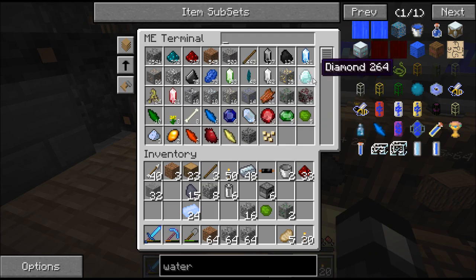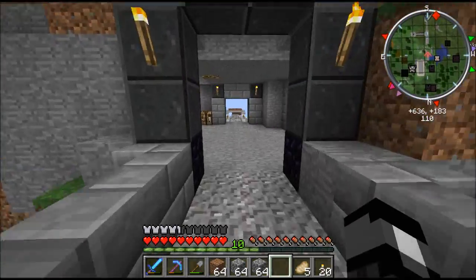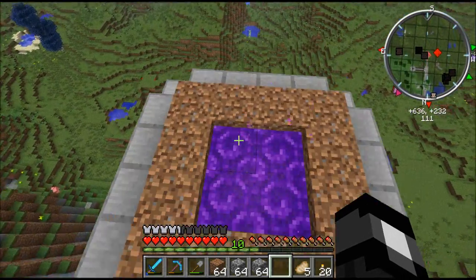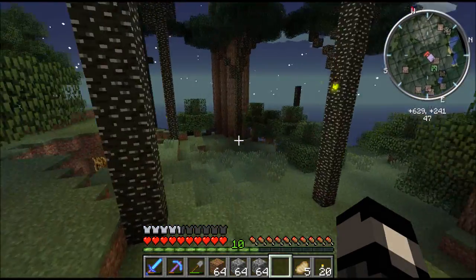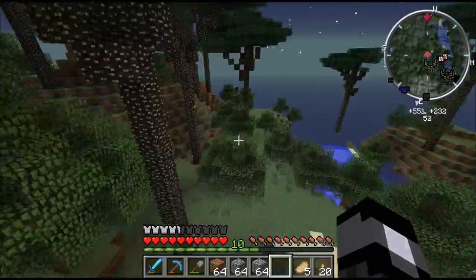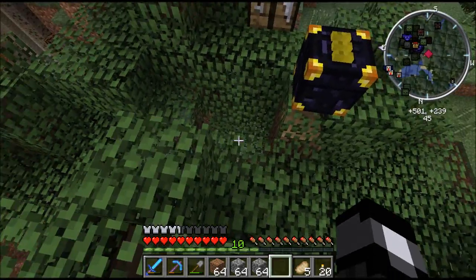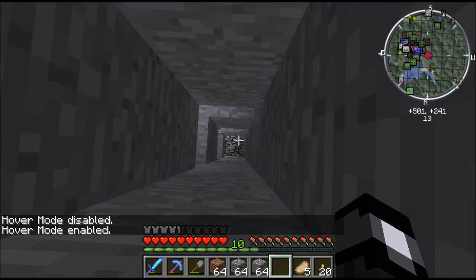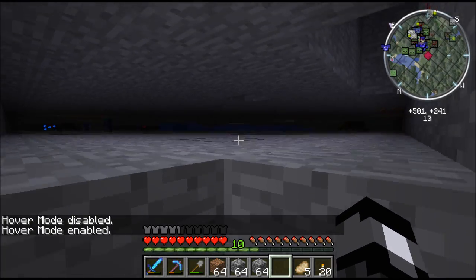Meanwhile, our turtle is still digging away on that hollow hill. It's only actually a few hours after, so it hasn't even gone very far. And you saw 31 diamonds — 31 diamonds without fortune, without some other mod, hocus pocus, whatever have you. And it's only done three layers, and these three layers are full of mobs.